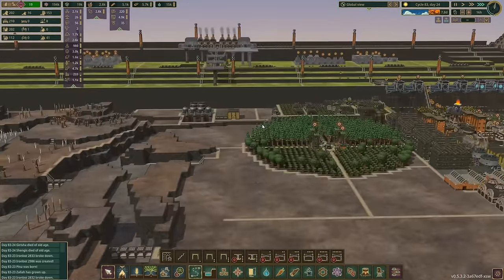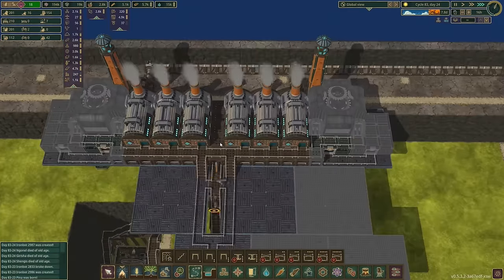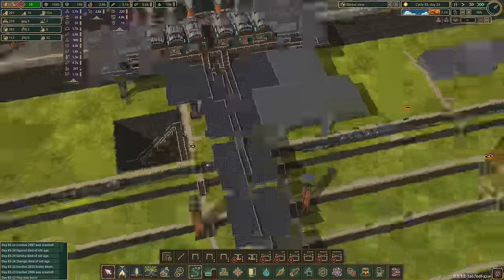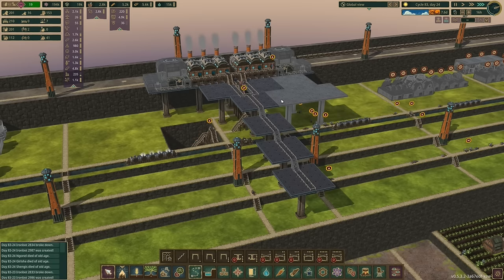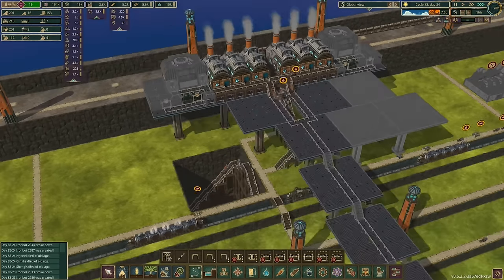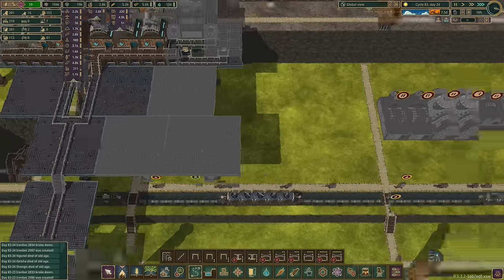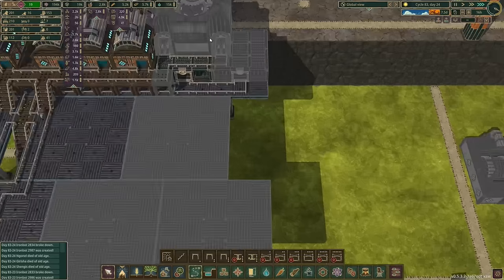I could have put these buildings as just a block of six back to back - would have been way easier and taken up less space. But I don't think it would have looked as good, and the difficult thing about this build is balancing looks and cosmetics versus practicality and efficiency. If I have to make a choice between the two, I'm going to go for looks for sure.